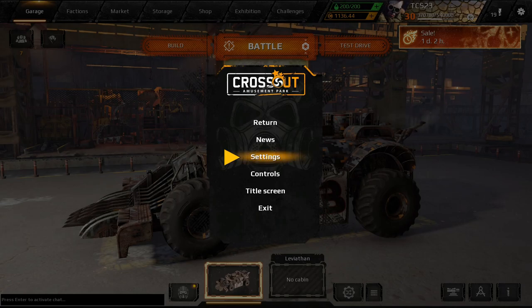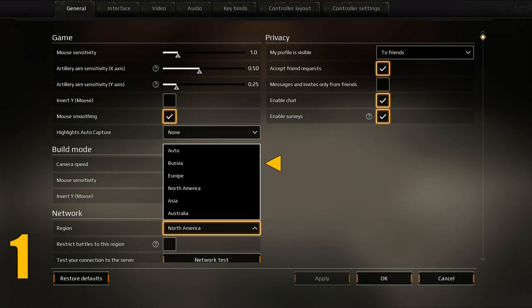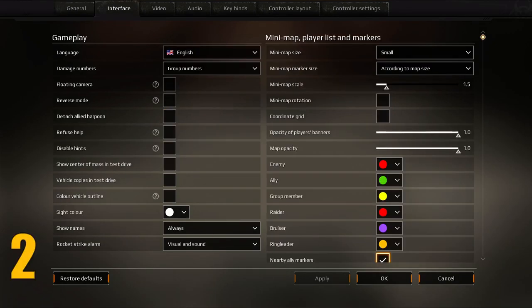Let's start with some tips in the settings menu. Are you having trouble finding matches at your current power score, or are your wait times longer than expected? Tip number one is to try changing your server region to Russia. During my testing, my average wait time on a Russian server was cut in half compared to the North American one, so give this a try and see if it helps.